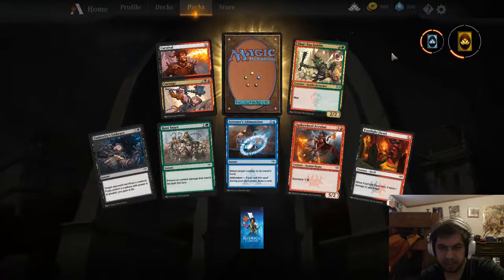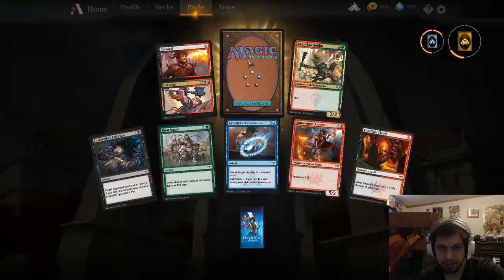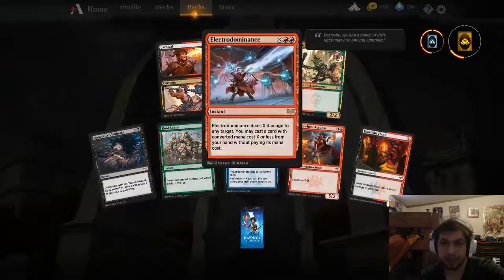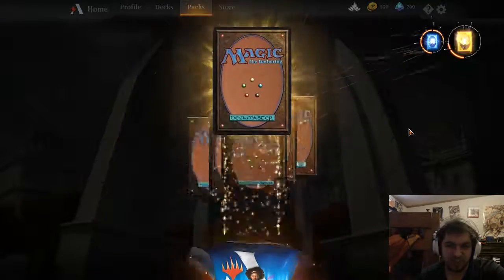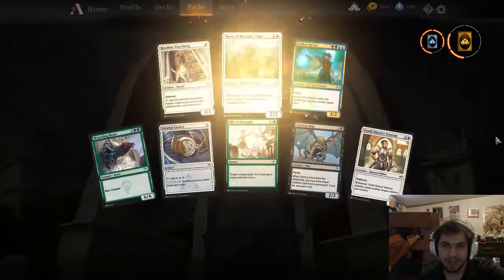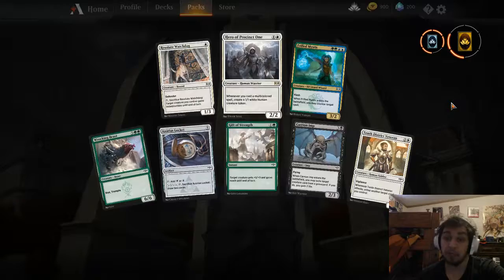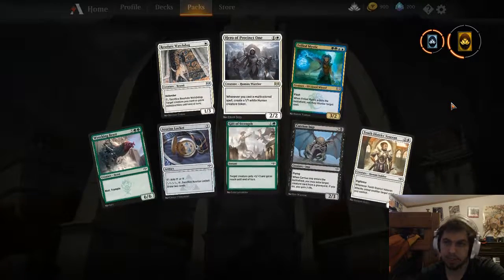Alright, it's a decent pack — Jund. Electro of Dominance, that's nice. I mean, obviously this is going to be a pack that's used in our drafts. They're like alien cards. Hero of Precinct 1. So we got some pretty decent pulls: Electro of Dominance and Hero of Precinct 1.